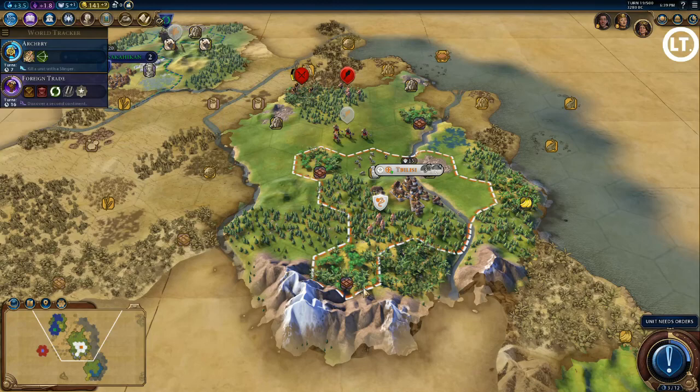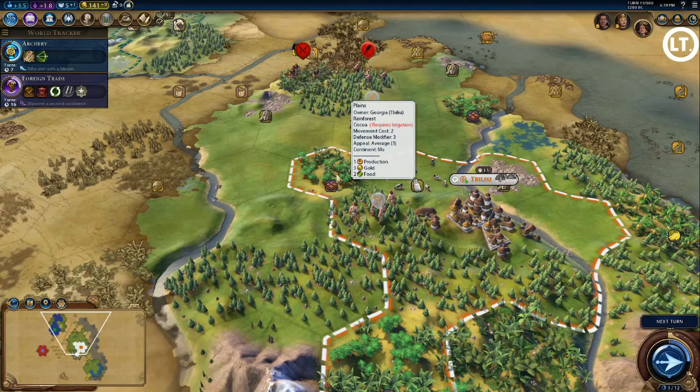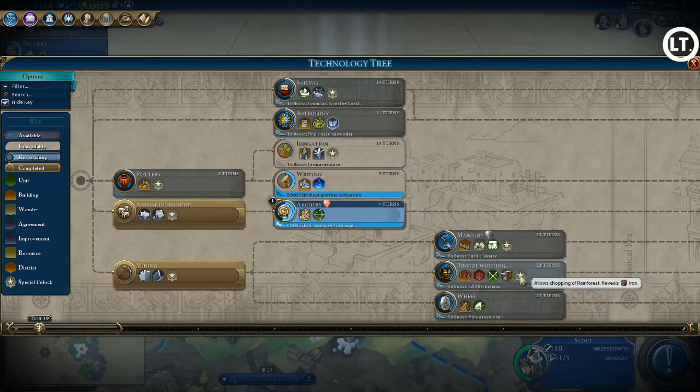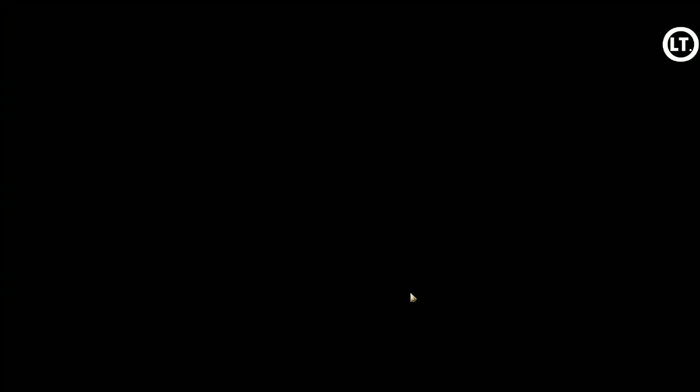In case you're not aware, open borders are somewhat fluid right now. The dotted lines on borders mean I'm not enforcing my open borders, so in practice anyone can walk in. You have to research a particular technology or civic to actually enforce closed borders.